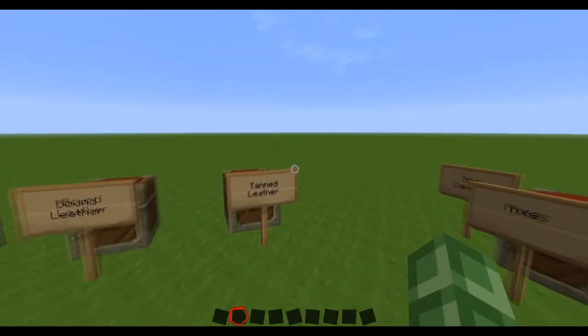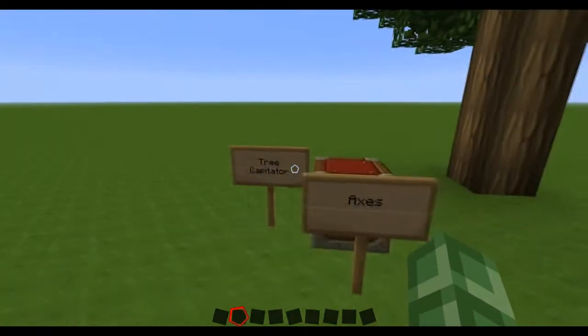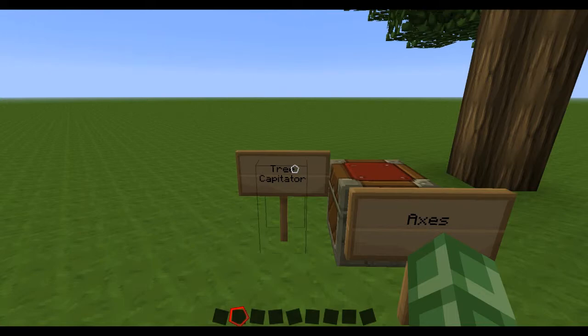That's the backpack mod — nice and easy, to help give you extra space. Now I have the tree capitator mod.